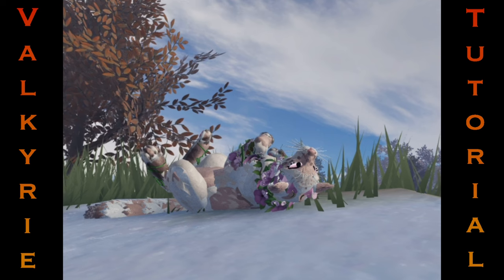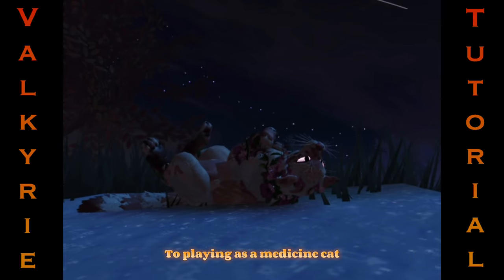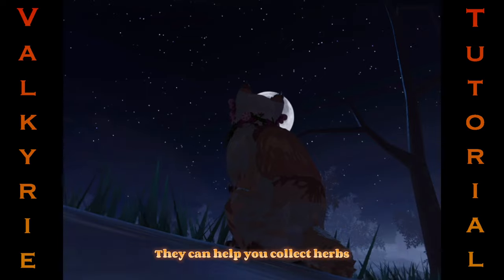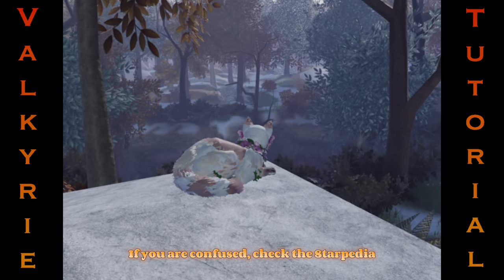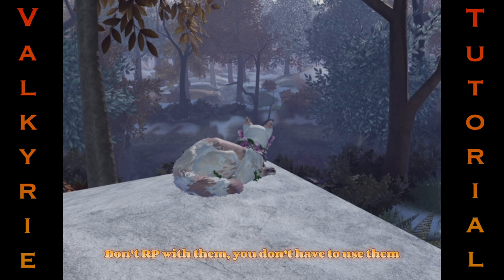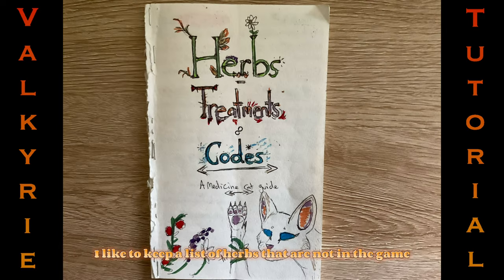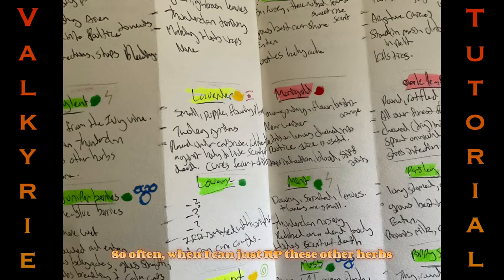Step 5: Personal tips from yours truly. Here are my personal roleplay tips when it comes to playing as a medicine cat. Try to stay calm in stressful situations — if you can't deal with this, then try not to be a medicine cat. It's great to have a medicine apprentice with you, as they can help you collect herbs and it's fun to share information with them. If you are confused, check the Starpedia — it can help you with information on herbs and territories. If you've run out of herbs and are too late to collect them, don't roleplay with them. I like to keep a list of herbs that are not in the game, which can help me avoid having to use the in-game ones so often when I can just roleplay these other herbs.